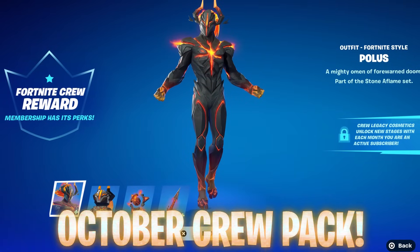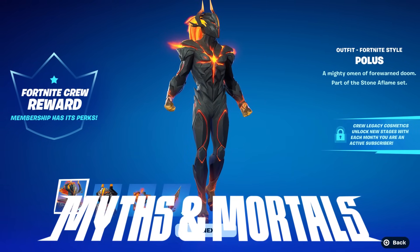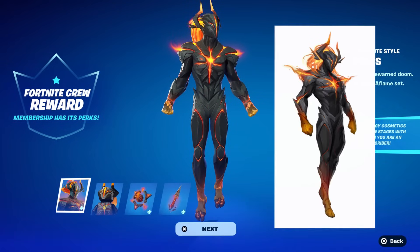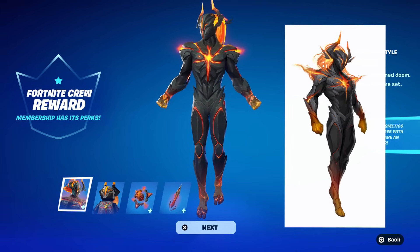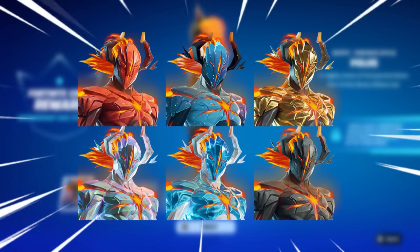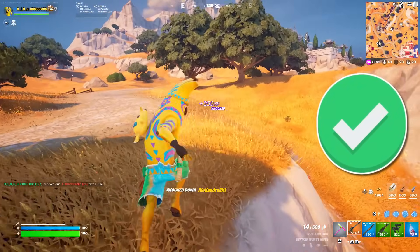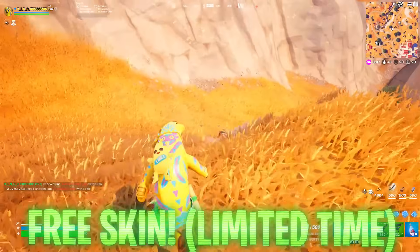As we enter spooky month, the October Crew Pack has been leaked — it's a skin we initially speculated would come around in Chapter 5 Season 2, as it appealed to Greek mythology and appeared on Fortnite surveys. All the different styles and legacy form previews are on screen right now, which you'll be able to earn by being subscribed consecutively across several months. In my opinion, it's definitely one you don't want to miss out on.